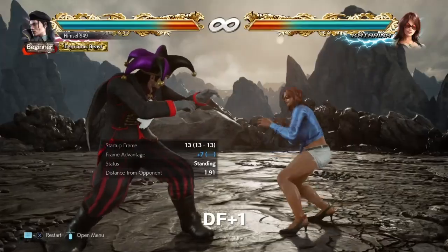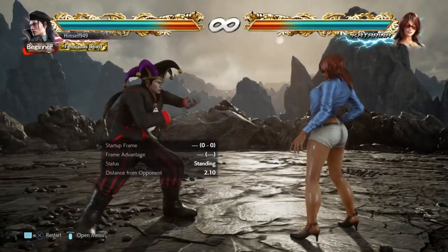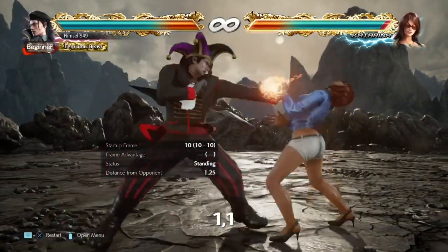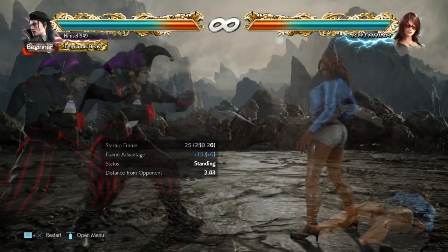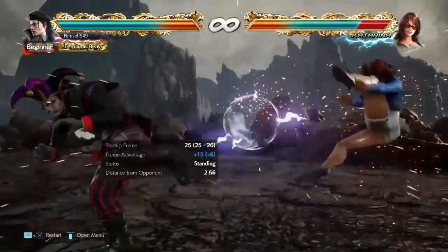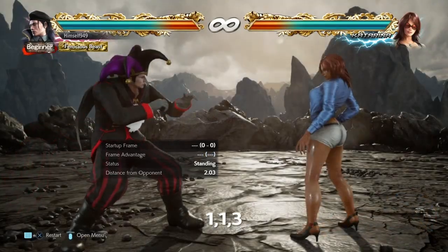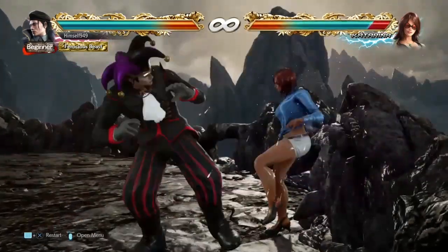Next setup: DF1. This puts us at plus seven. Unfortunately, Clutch 2 is still weak to sidestep right. But here, like running 2, DB2 covers both directions. Next setup: 1-1. This one is good for three reasons. First, it puts us at plus seven, so the frame advantage is good. Secondly, it can be used as a 10-frame punisher, so you can land it often. And thirdly, you have the extension 3 — this move is a safe, wall-splatting mid, and if they sidestep, it will catch them, so it's actually pretty good near the wall.